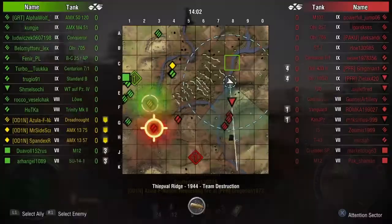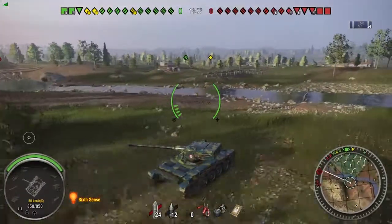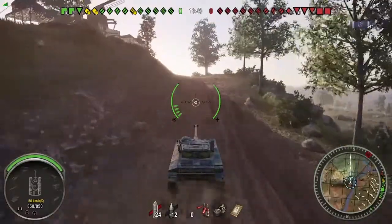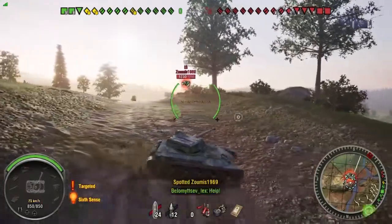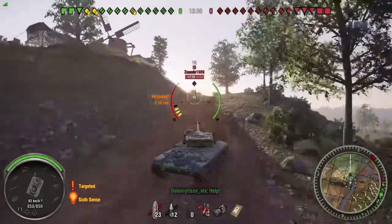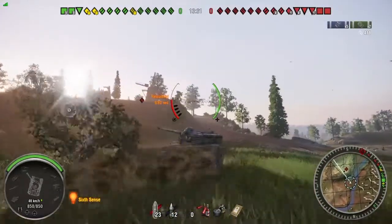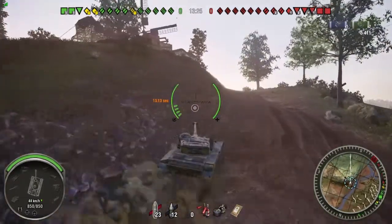So I go to spot the hill. The Kanon Jagdpanzer is there, which I was a little surprised by at first, but then I realised it's basically like a tier 8 E25 — a very fast TD. He is platooned with the enemy Vanguard, so I was expecting the Vanguard to be here, but as I go up to try and spot this dude again I'm not going to see him, and in fact I'm going to see an IS. I saw all those tanks when I spotted the Kanon Jagdpanzer, including a lot of tier 9s and a lot of heavies, and I said to Spandex: I should run. But at the same time people are getting shots in, and I'm going to go for another spotting run — it's quite risky.